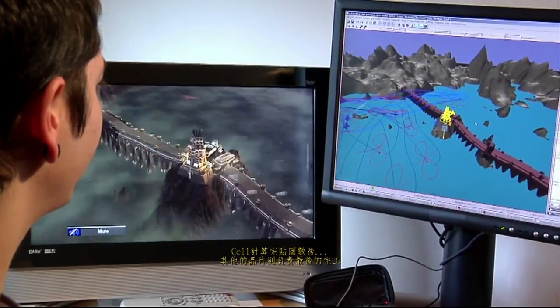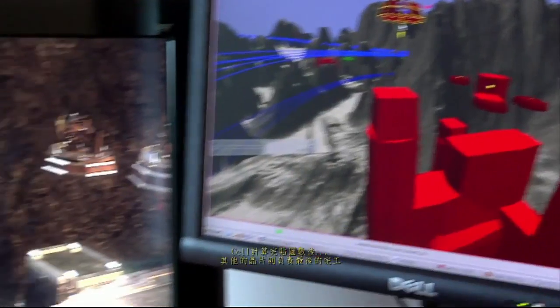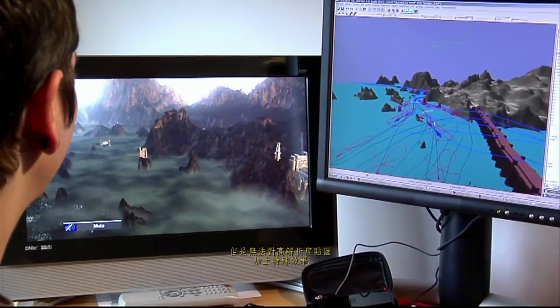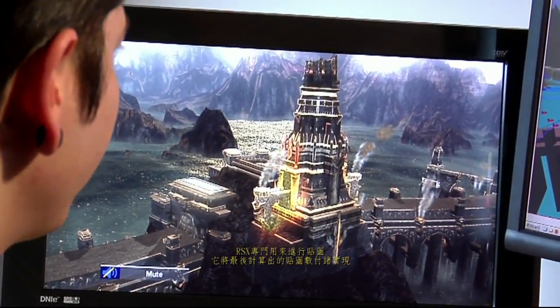Once the Cell processors have calculated the polygons, it hands the job off to another chip to put on the finishing touches. The RSX is the graphical part of the machine. The Cell is really good at doing simulations — it is not particularly specialized to render a lot of little pixels from which the whole image is built.